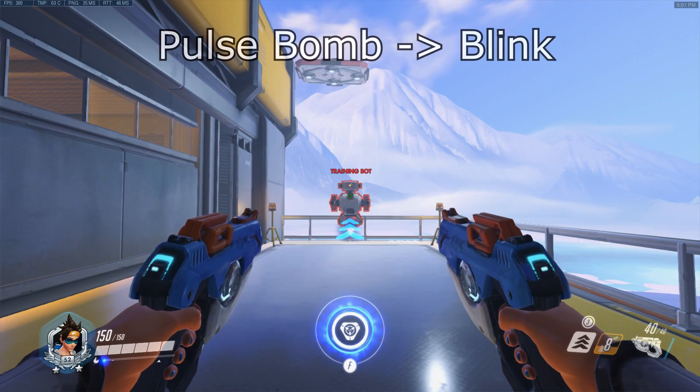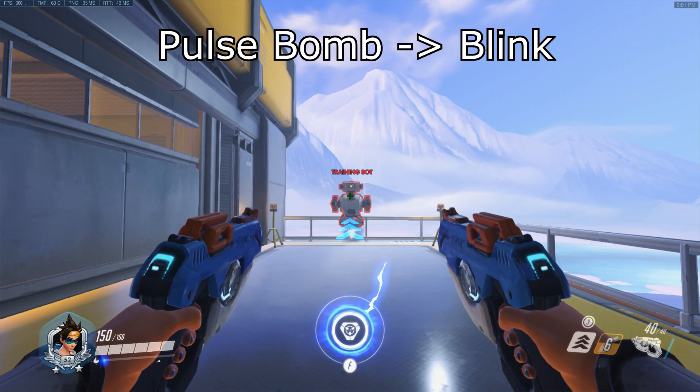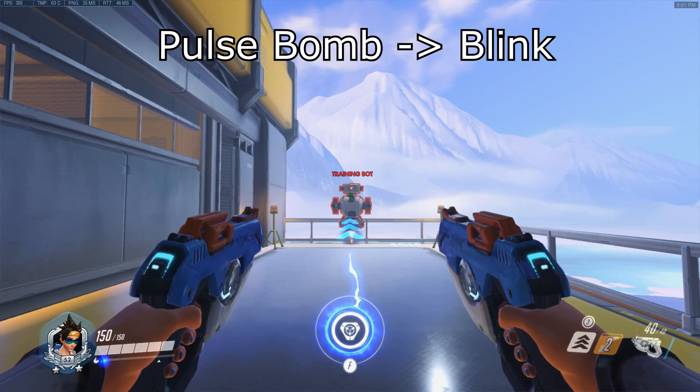Next up, pulse-bomb-blink. In this combo, you need to pulse-bomb first before you blink, so the pulse-bomb immediately goes off without the animation on the spot where you blinked.